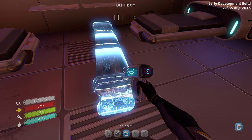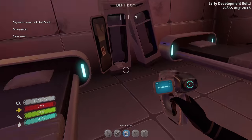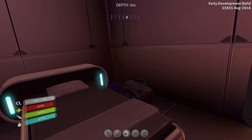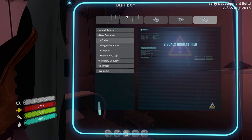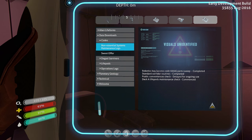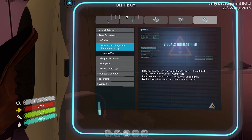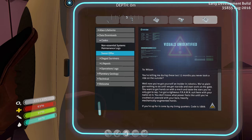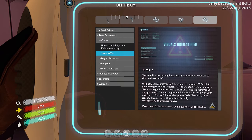Okay here's a fire extinguisher — finally. I don't want to cheat, but you might make me. Let me read some of these PDAs. So we got data downloads — codes. Access code 6666, Robotics Bay. Parts sweep completed. The PDA says: 'You're telling me during these last 13 months you've never taken a ride on the outside? Well, now you've got yourself an insider in robotics. We've got nothing to do until we get starside and start work on the gate. I've got a righteous prawn.' That would be the exosuit — PRAWN stands for something.